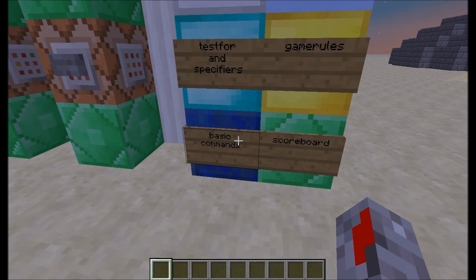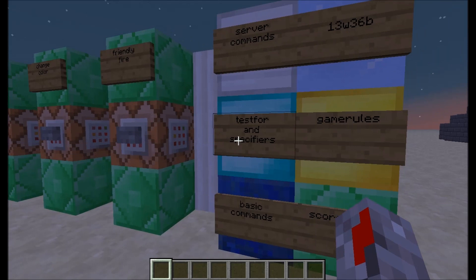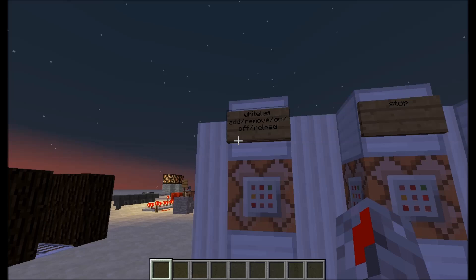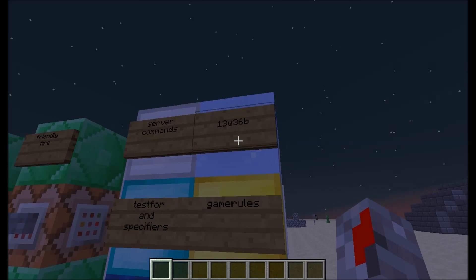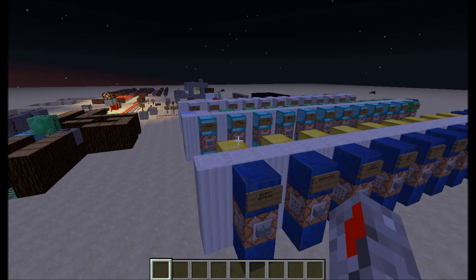I've specified the commands in a few categories: the basic Minecraft commands in one group, the scoreboard commands — how you set up a scoreboard and what you can do with it — game rules, all the game rules, and how to use specifiers for testfor. Server commands, which you can skip because they're just for servers. And the 13w36b snapshot commands that were added in the snapshot.